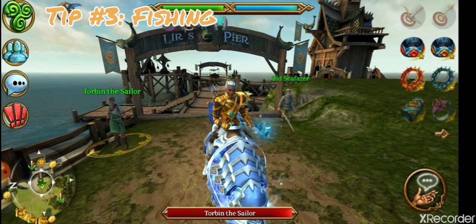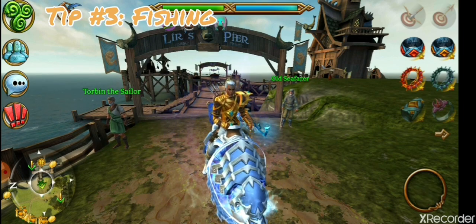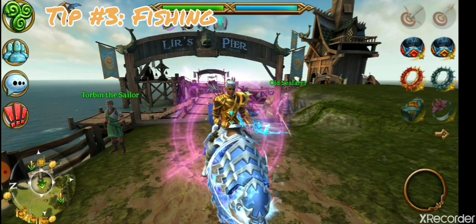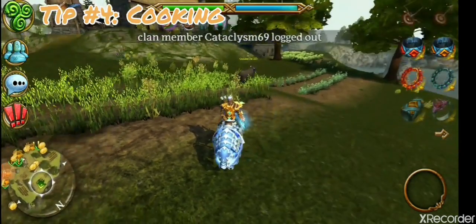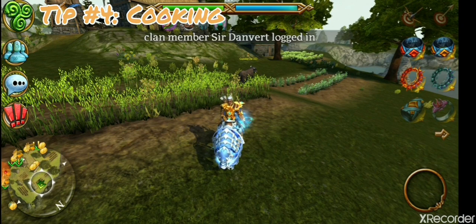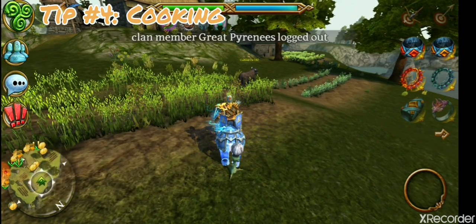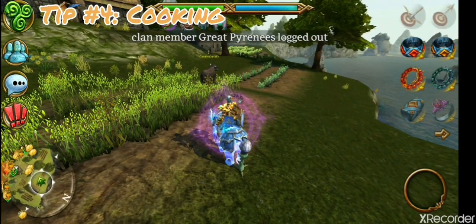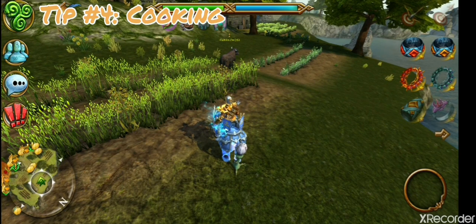People can often be reluctant to start it — fishing is actually started here in this reach. This is tip number four: cooking. Now cooking, similar to fishing, actually offers a good way to make a lot of money as well as helping you get cheap or self-made food. Food can supplement restoration potions or even barrow births, which actually increase your pierce damage.